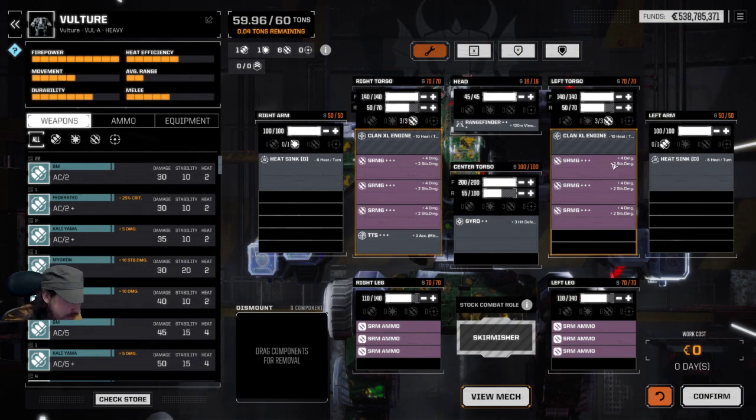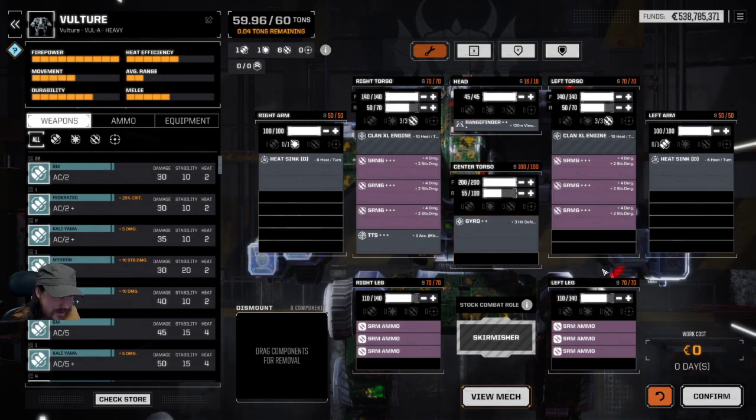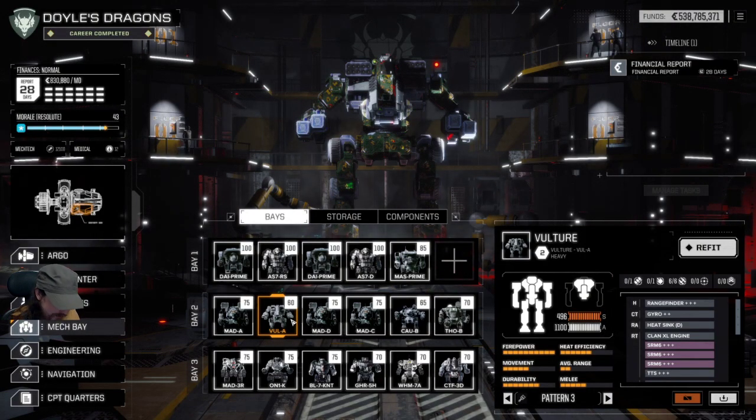Six SRM-6s in this Vulture — all of them are the improved plus-four damage versions — and six tons of ammo. I even managed to get a targeting computer in there so I barely ever miss. Look at that damage: 432 on a 60-ton mech. It's just disgraceful. This is the kind of stuff you can build once you get your hands on clan tech. But even with this kind of stuff you're still going to have a hard time at the five-skull missions.